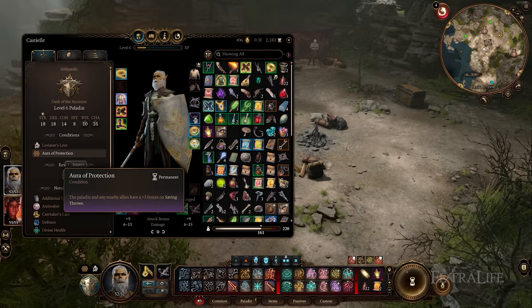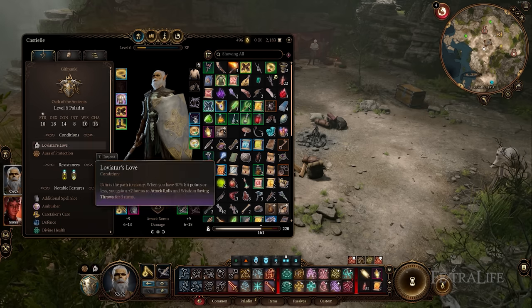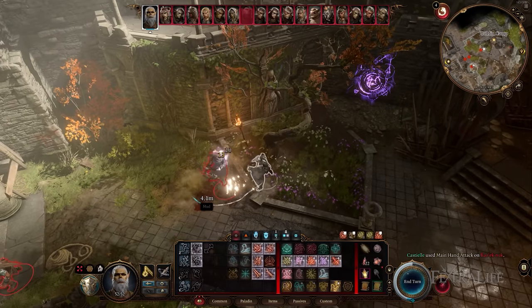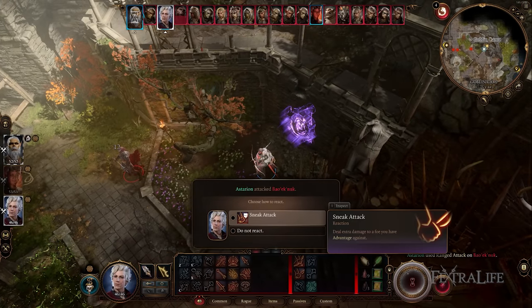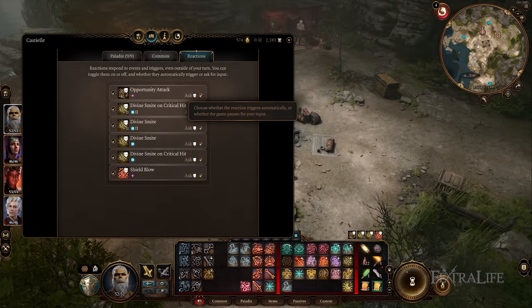In this Baldur's Gate 3 video, I'm going to be covering the UI of the game, including how to set up your skill bar and how to set up your reactions properly. A lot of people probably trial and error their way through the game and know a little bit about how the UI works, but not all of it. This video is aimed at new players, as well as players who have already played a bit but not learned everything.